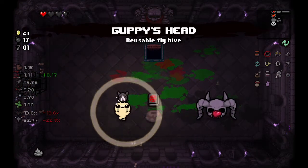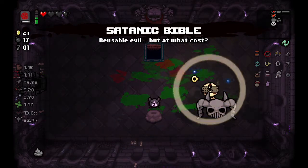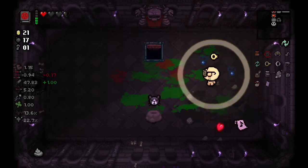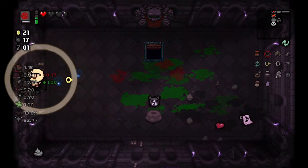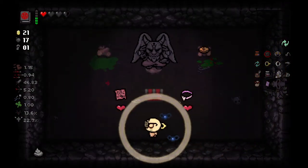Guppy's head here — we can take guppy pieces. I think we have to blow up this head. We get a trinket if we blow up the head — I think it's double fire rate for your familiars.